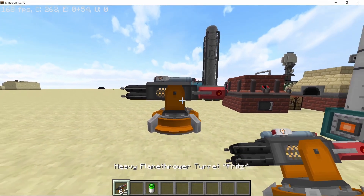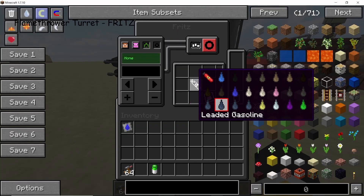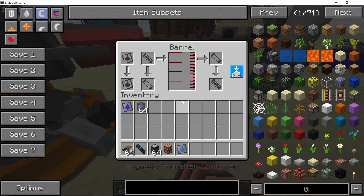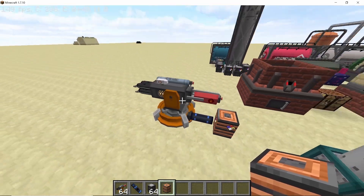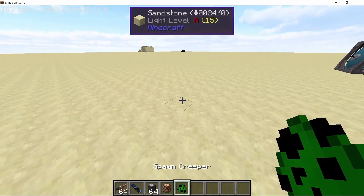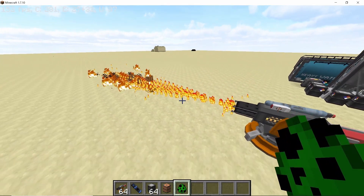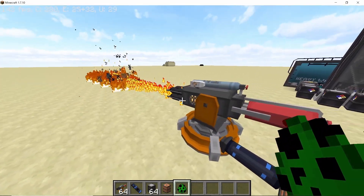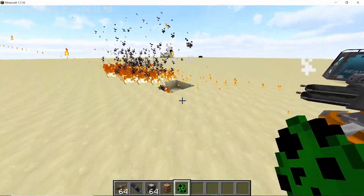Finally we have the flamethrower turret, which can now accept many more fuel types compared to before. The grade of fuel determines how much damage the turret does. For example, you can now fill it with something renewable like liquid hydrogen, and the turret will use liquid hydrogen as fuel to damage mobs or whatever target you set. The turret is now much more useful because it can accept renewable fuel sources.